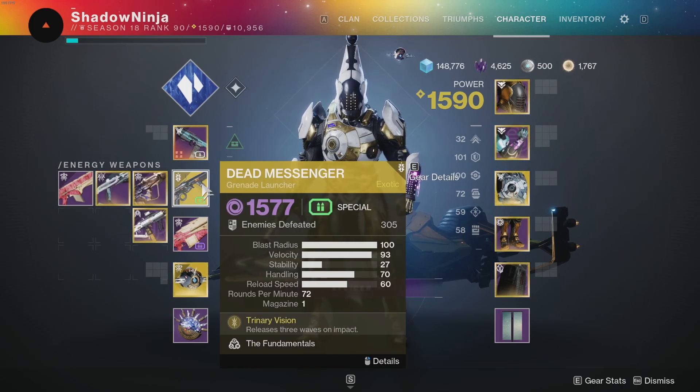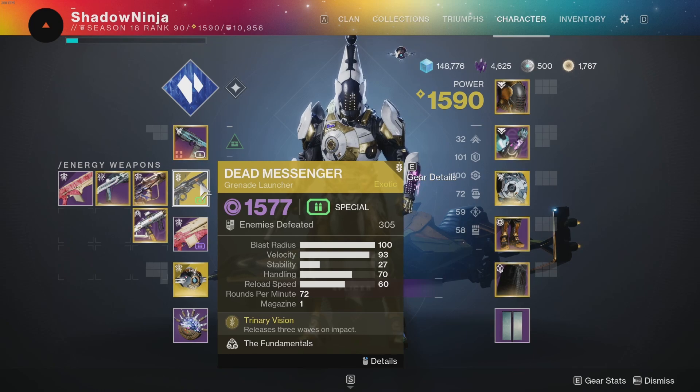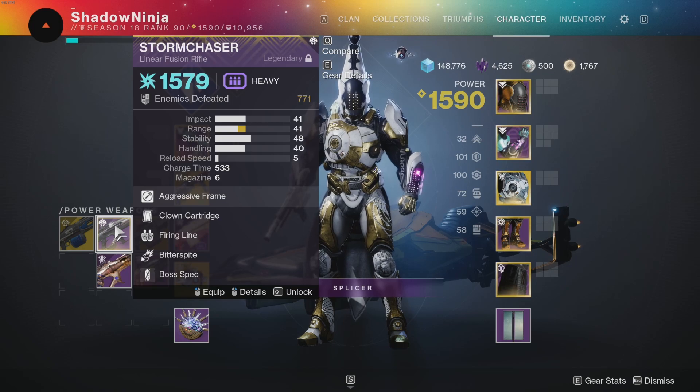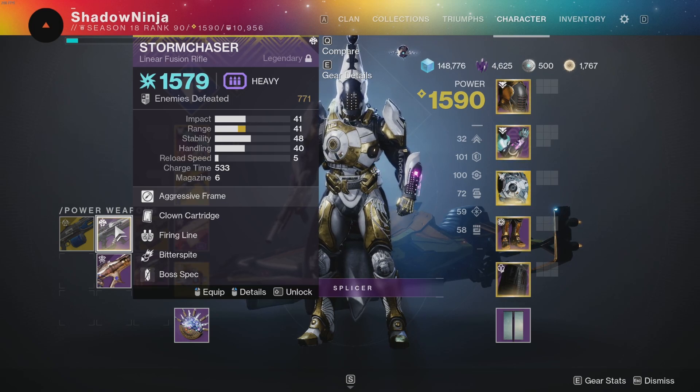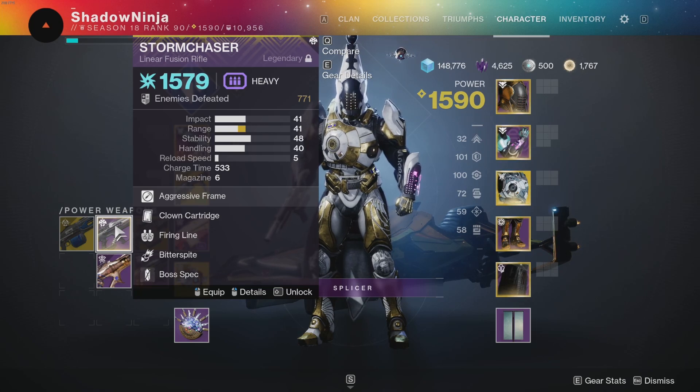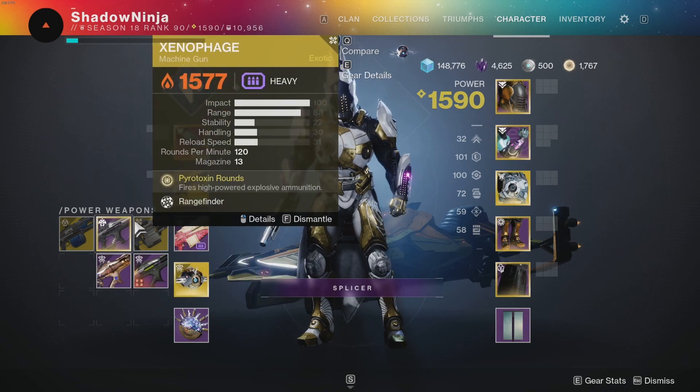I'm using Dead Messenger in case I'm running into matchmade activities, as it works well there. For the heavy slot, Quilliam's Terminus is the LMG I'm currently using because of its Stasis synergy and Firing Line. That said, for boss DPS, Storm Chaser or linear fusions like Taipan or Cataclysmic from Vow of the Disciple are all great options.